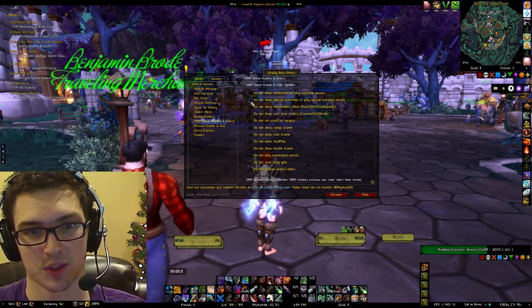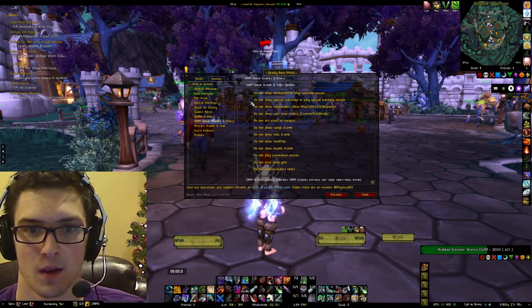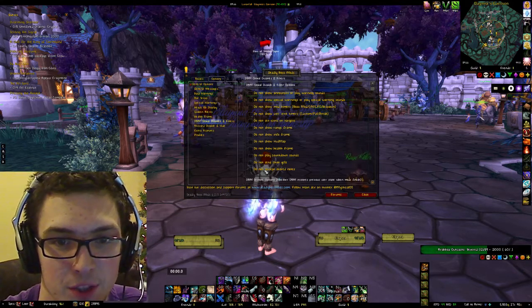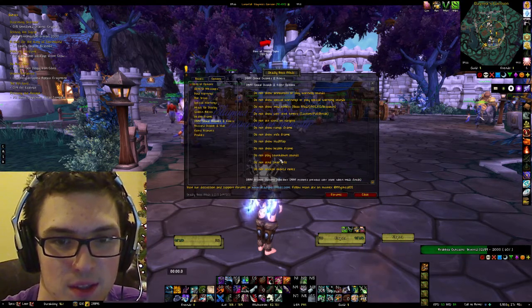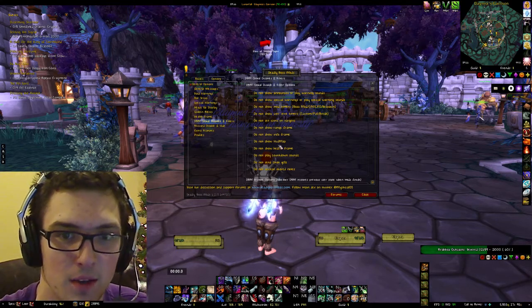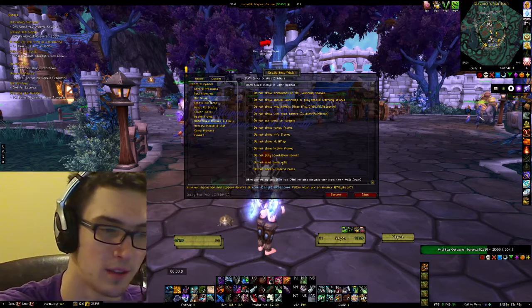DBM globals, disables, and filters. This is basically going to tell you: don't send chat yells, do not accept shared notes, do not display countdown sounds — that's going to be like five, four, three, two, one, stuff like that. Don't show the HUD map, so don't show the giant circles all over the screen. You can change all that within here.